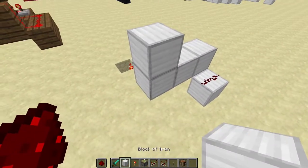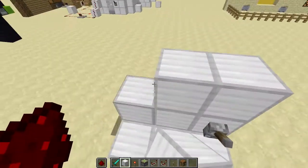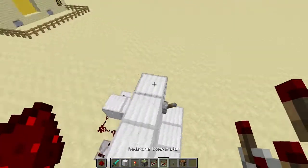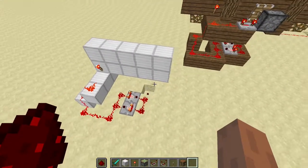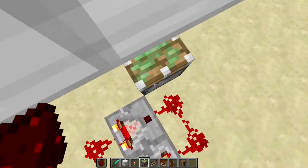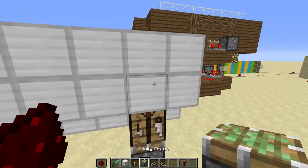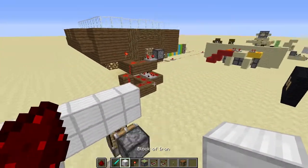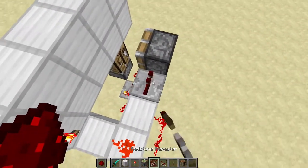And then you want to place — this is going to be your wall and that's going to be where your input is. So you want to place that there and then up there. And you want to place a piston here with a crafting table. Then you want to go 1, 2, 3 back and place a piston. And then you want to get this and go du du. You want to place a repeater here on 4-tick.